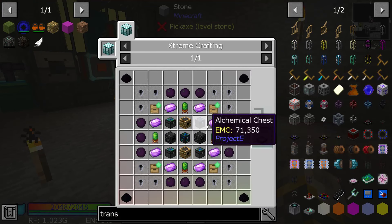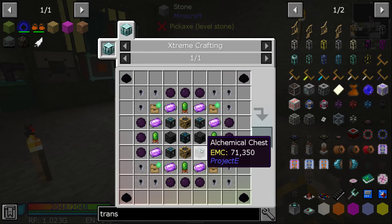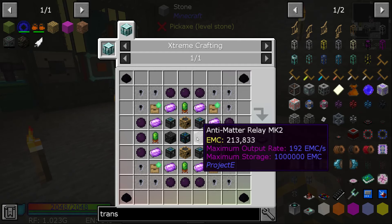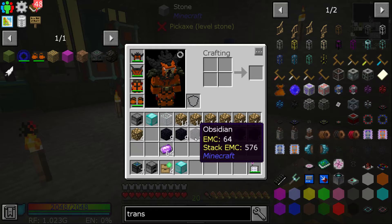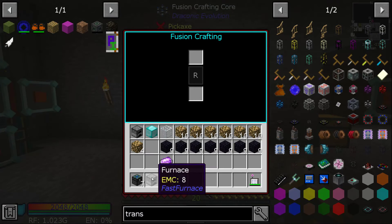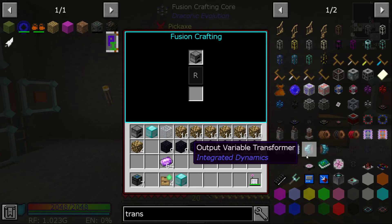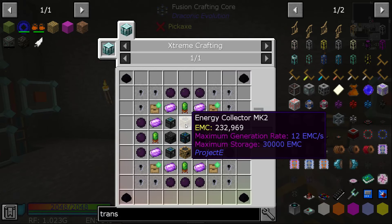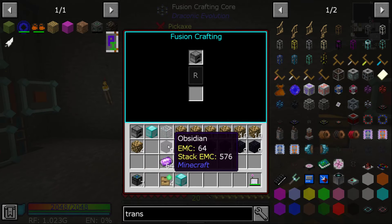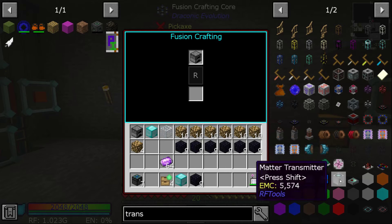Wait, how many do I need? Two. I'll probably just create that. I know it was just created in the energy condenser later. So I will be making the anti-matter relay Mach 2 first, since that's probably the easiest thing to do.